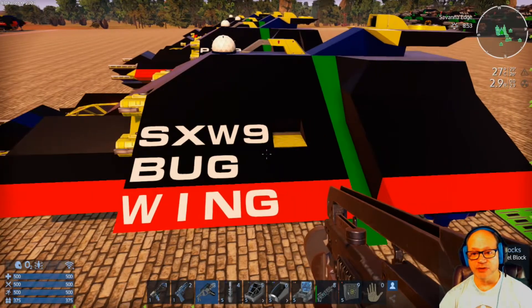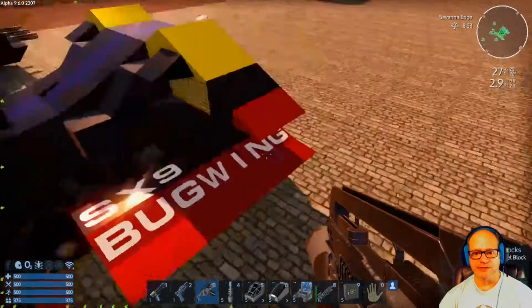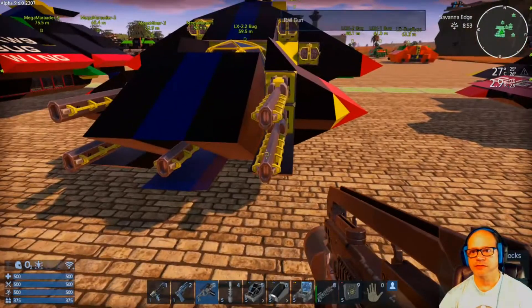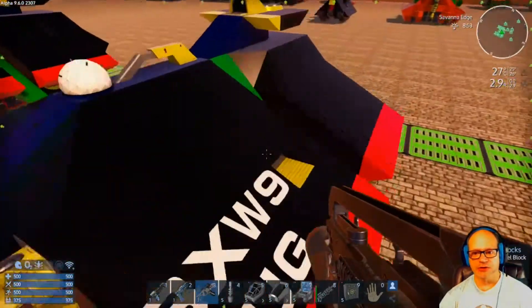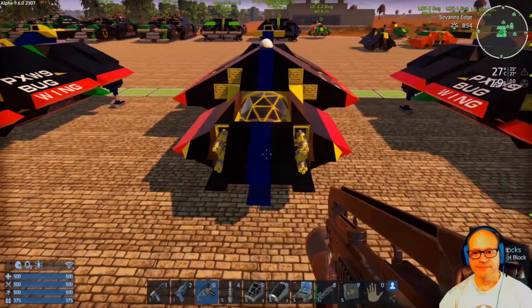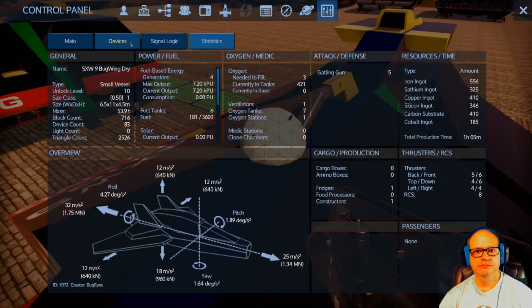The SXW9 bug wing is basically the same but has a warp drive in it. It's for single player — that's where the S comes from — single player, X9, one seat. It has the armored cockpit, and this one is fully loaded with rail guns and missile launchers. It has the warp drive, oxygen on one side, and the armor locker on the other so you can access them without going inside. I also have a dry model — which means it only has the gatling guns instead. Without the gatling guns, still having the warp drive, the cost isn't too bad: sarium 370, 325, and iron at 556.